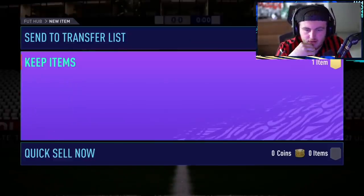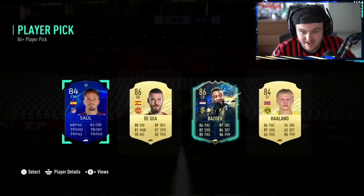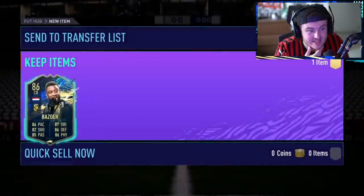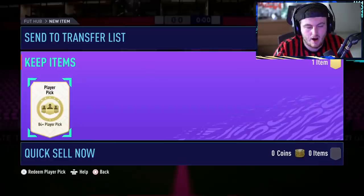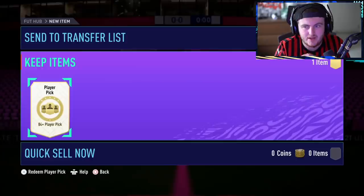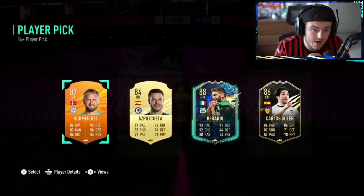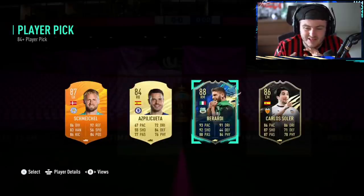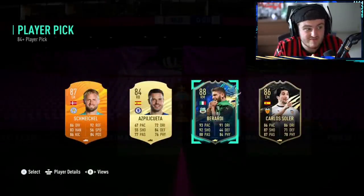Another 84 plus player pick — come on EA, Team of the Season me up. Blue! Bezoa. What a card that is — as a midfielder he looks like he'll be absolutely sensational. He's worth like 50-70k. Solid. Another 84 plus player pick — Berardi, that might be our first Serie A TOTS actually. Not bad, 88 rated. I don't think that card is particularly desirable, but we'll take it.